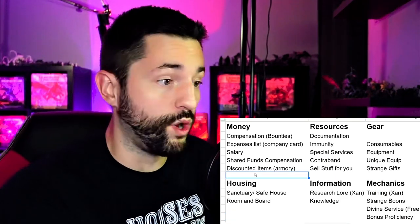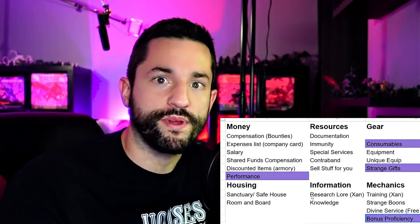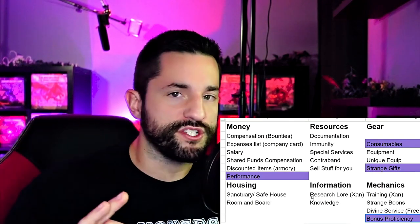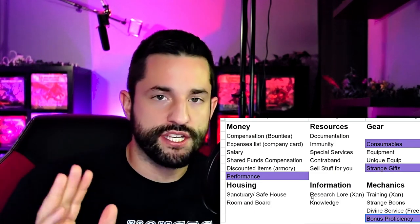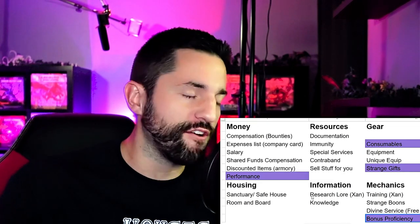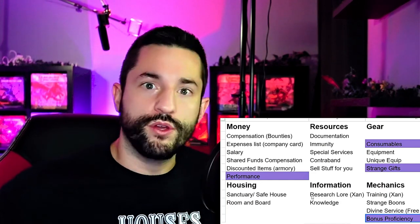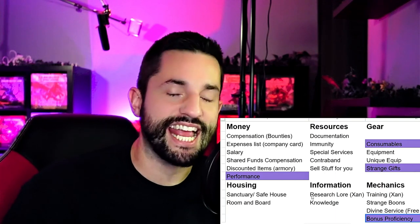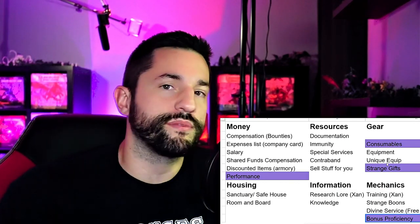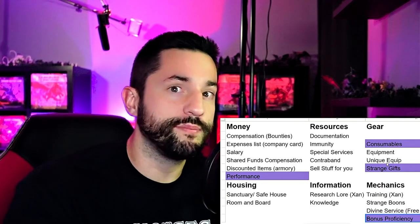I almost forgot about my circus patron perks. I'm going to add performance consumables, strange gifts, and a bonus proficiency of performance. For performance - obviously circus performers are performing all the time, they gain bonus proficiency. But I wouldn't just give them performance proficiency if they already had it - I'd have them creatively choose what type of skill they'd use to impress people with. I love moments like this because it lets them play their character in a different way and think about what abilities their character would have that, if put on a show, would be cool.